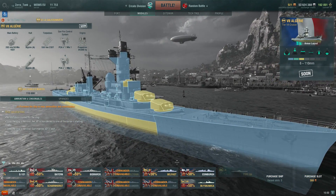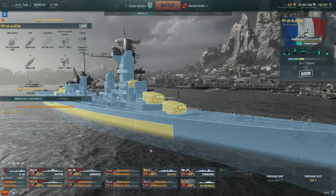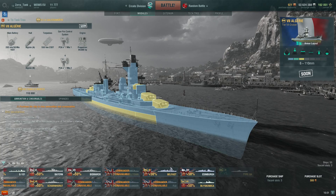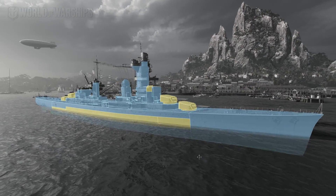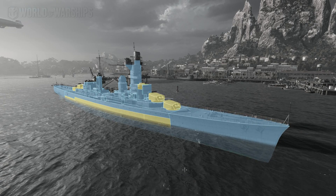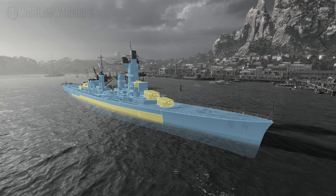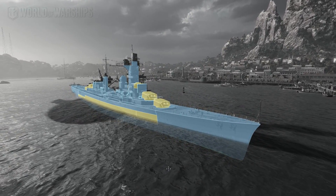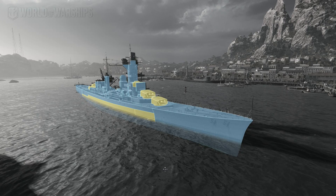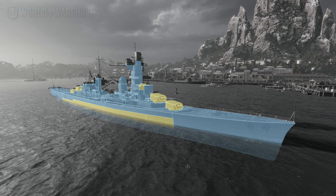Do you think you can come even close to the Molotov or the new Italian premium ship with speed boost and speed flag? No. That thing will do 38.5 knots — watch Flamu's video. Wargaming, what the hell are you doing? Why put a speed boost on the French cruiser line when, once the Italian ships arrive, every single one of them will come around 39 to 40 knots without any boost? All Italian cruisers will be faster than your speed-boosted French cruisers.